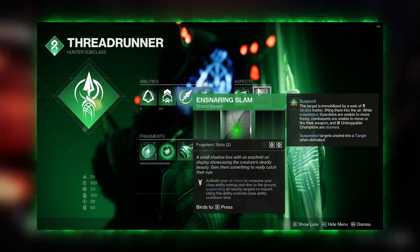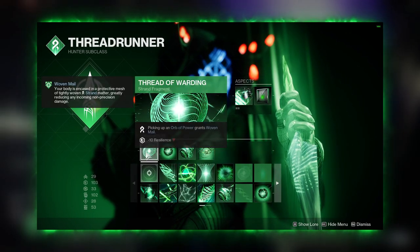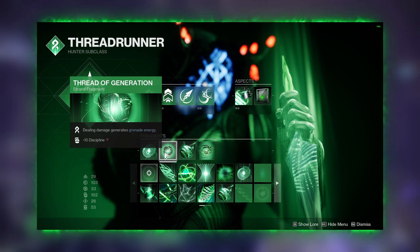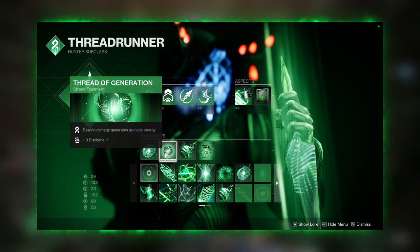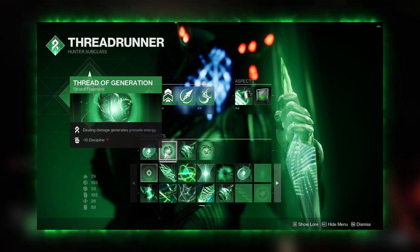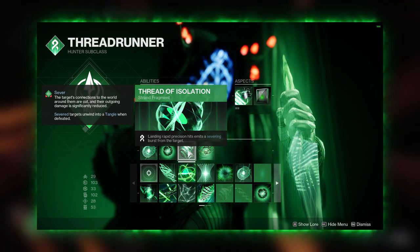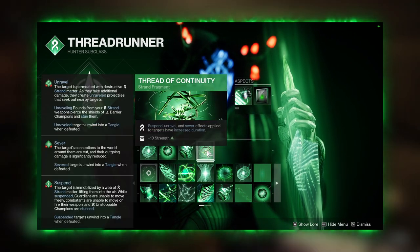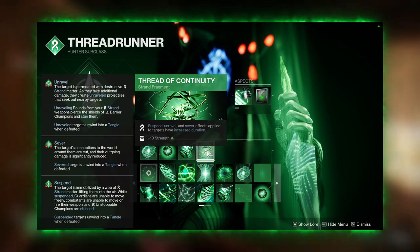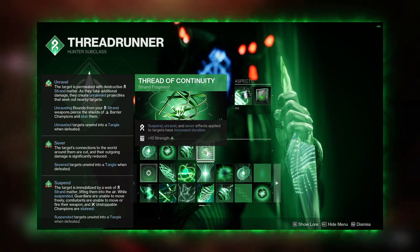For our fragments we have Thread of Warding, which gives us Woven Mail after we pick up an orb of power. Thread of Generation generates grenade energy every time we deal damage — this is absolutely insane, it gives you a ton of grenade energy. Thread of Isolation severs your enemies when you land rapid precision hits. Finally, Thread of Continuity extends the duration of Suspend, Unravel, and Sever — since we apply all three of these, we might as well also extend them.